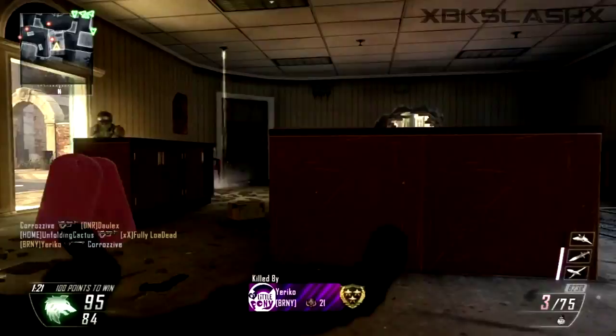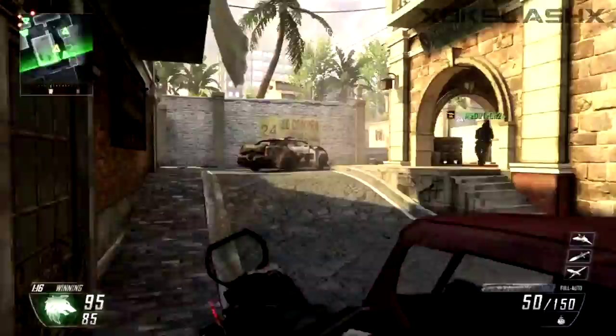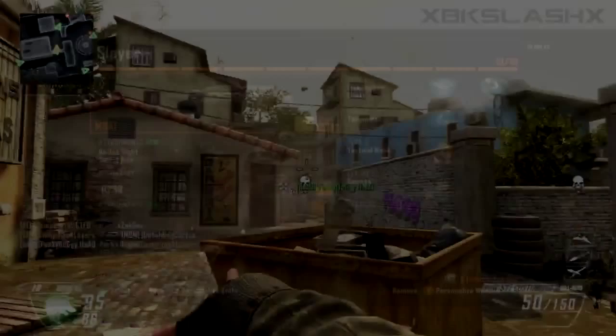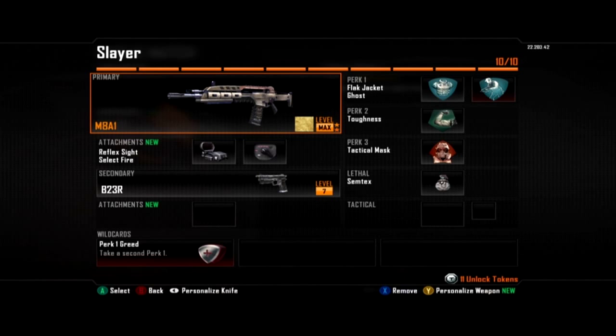Now that we've talked about all the different parts of create-a-class, I want to share a few of my favorites. The first one is a good slayer assault rifle class — I find this to be useful in just about any situation on any map. I have my favorite assault rifle, the M8A1, with reflex and select fire.